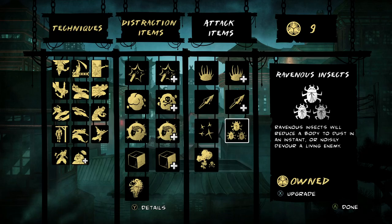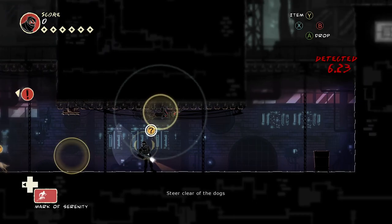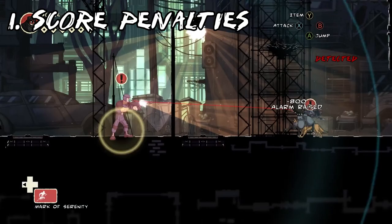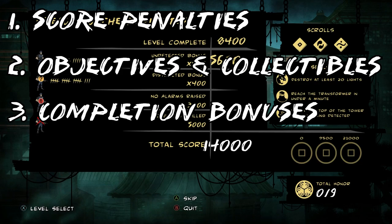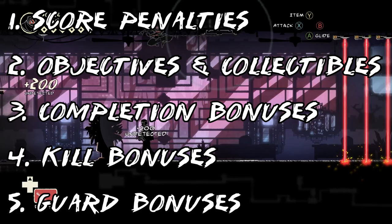I already praised scoring for giving the player more to do than just reach the end of the level. Unfortunately, scoring is still flawed — trying to achieve the highest score you can is an exercise in tedium and pain. By my count, there are only five things that influence your score: score penalties like being detected or a body being found; objectives and collectibles; completion bonuses like no alarms raised or no enemies killed; kill bonuses for different methods of killing guards awarding 400 to 600 points; and guard bonuses for other things you can do to guards like undetected or terrorized. The first three are fine, but kill and guard bonuses are poorly implemented.